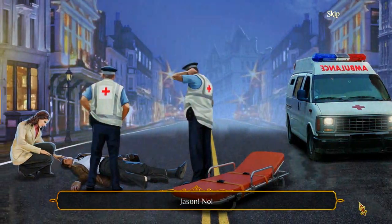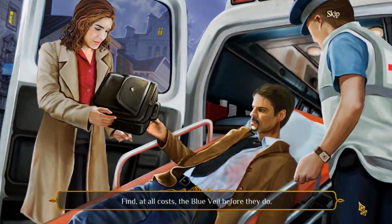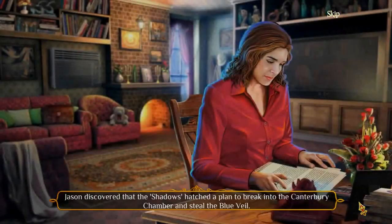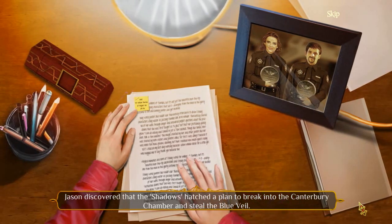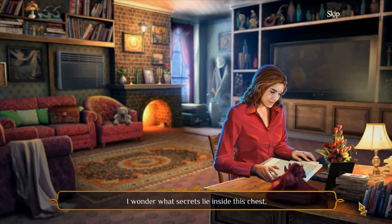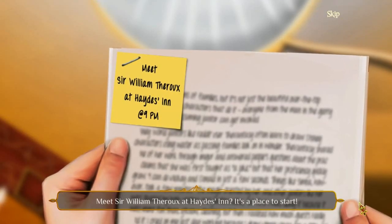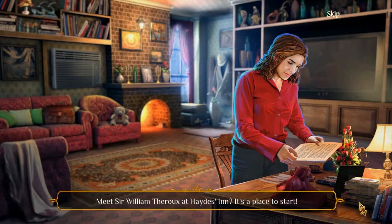Back in the cutscene: 'Jason! No! Find, at all costs, the Blue Veil before they do.' Jason discovered that the Shadows hatched a plan to break into the Canterbury Chamber and steal the Blue Veil. We're told to meet Sir William Thoreau at Hades Inn — it's a place to start.